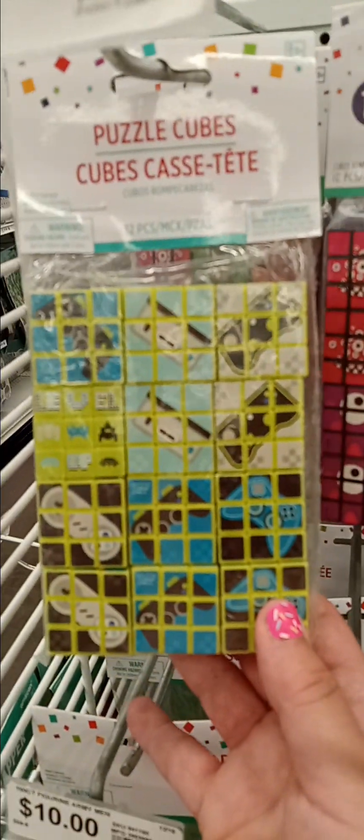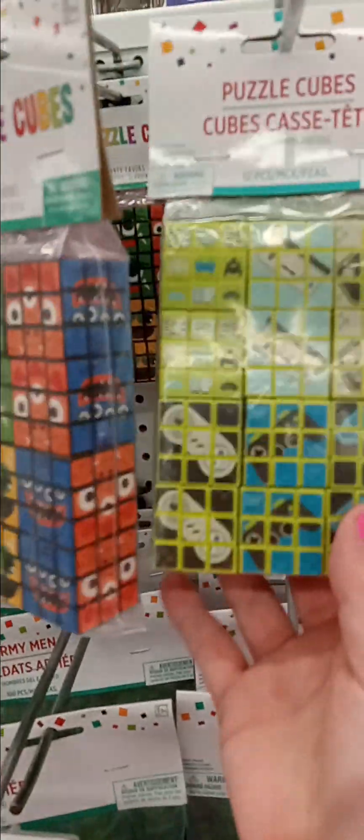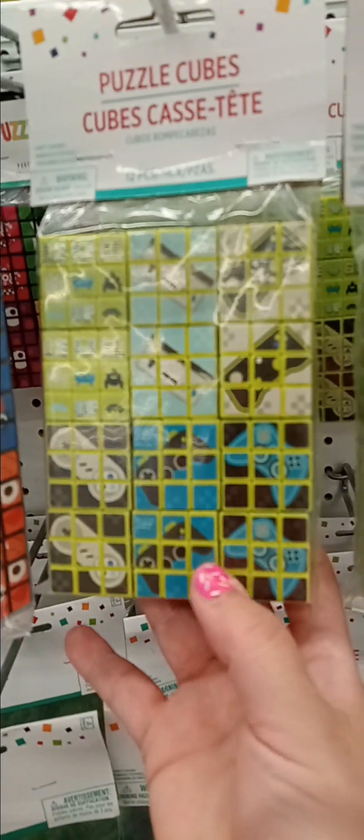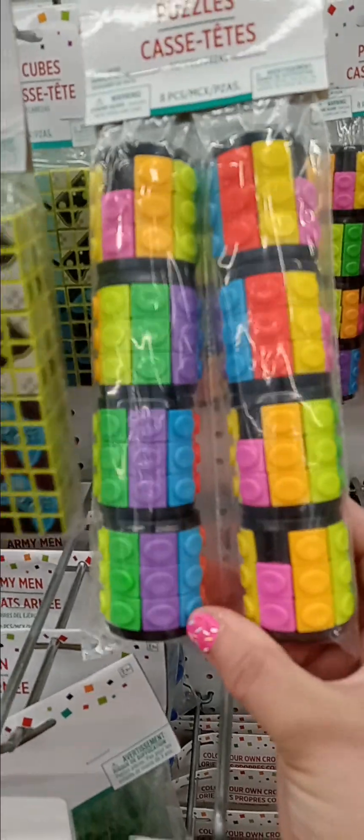Unicorn. Red and yellow. Cute. I have these puzzle cubes. The wigs and stuff. Oh, this is cute. The pearls. And the army men.